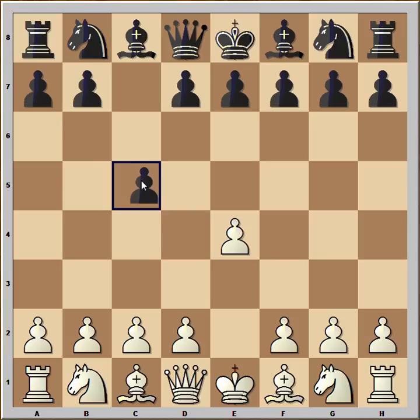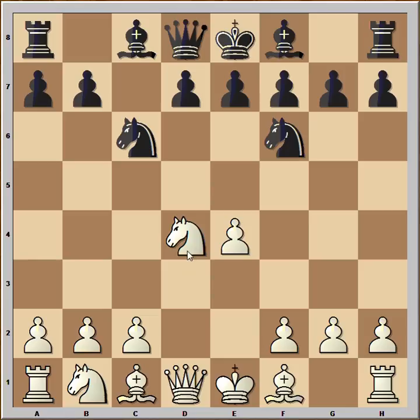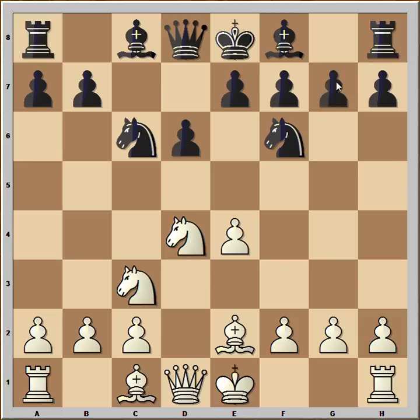White started with e4, black played c5 — the Sicilian defense. d4, pawn takes pawn, knight to f3, knight to c6, knight takes pawn, knight to f6 attacking the pawn on e4, knight to c3, d6, bishop to e2, g6 — and we have the Dragon variation of the Sicilian defense.